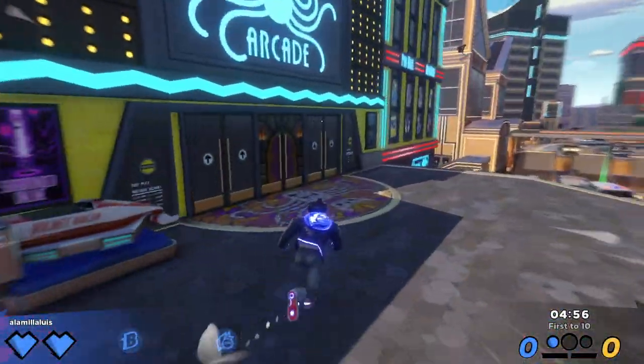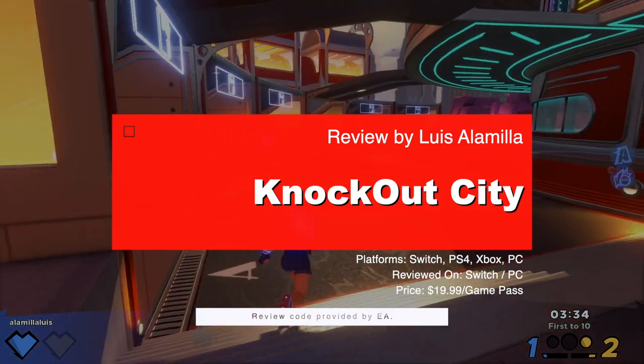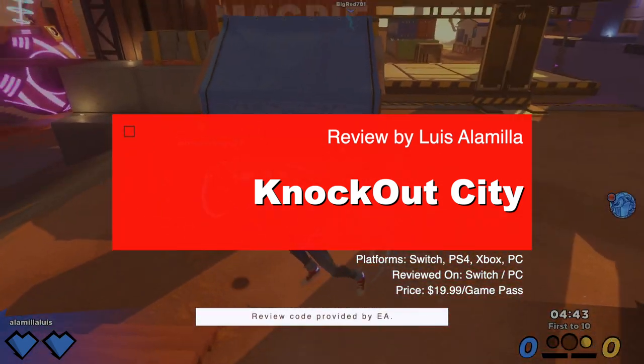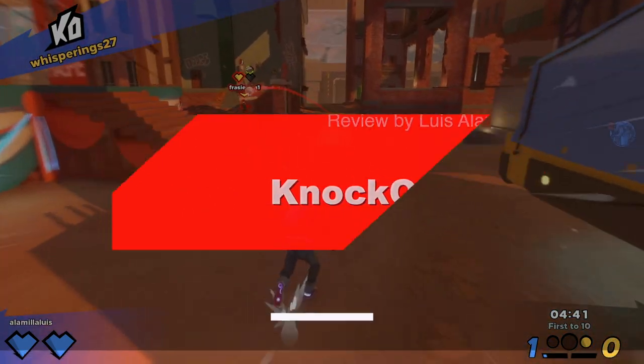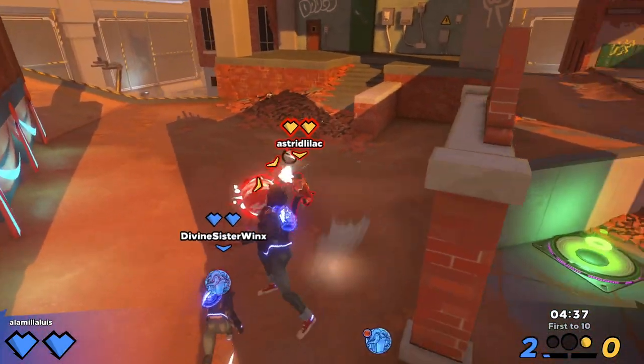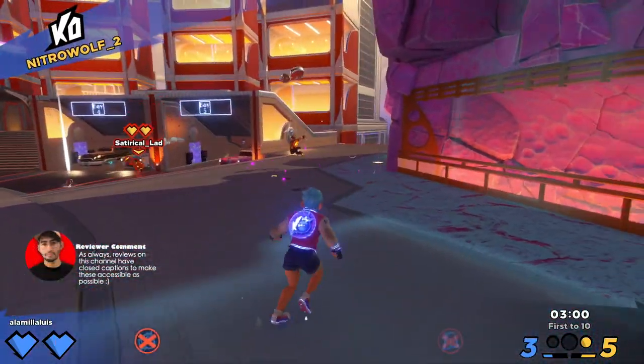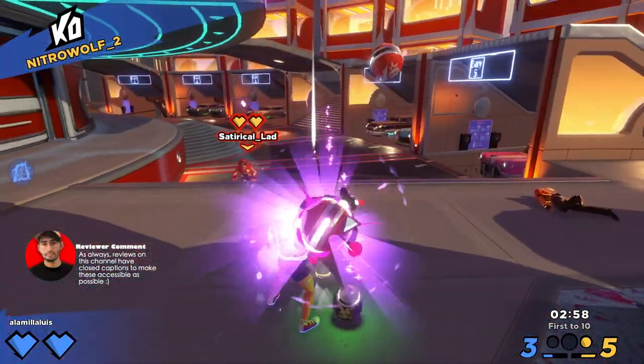Knockout City is the latest EA original to be released this year. It's a new wacky 3v3 online dodgeball game filled with a ton of style and charm, with probably one of the best game loss strategies I've seen in quite a while. For $20 you can pick up the game on just about any platform, pick it up for free on EA Play or Game Pass, and it supports cross-play and voice chat on every platform.